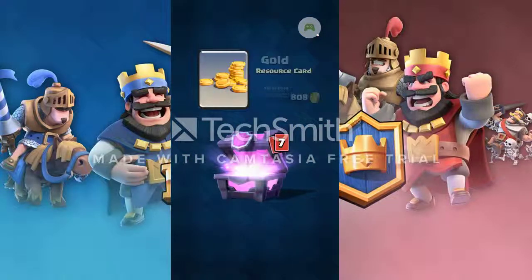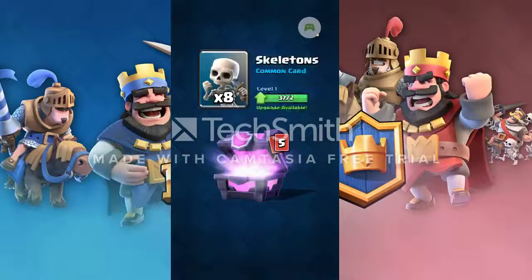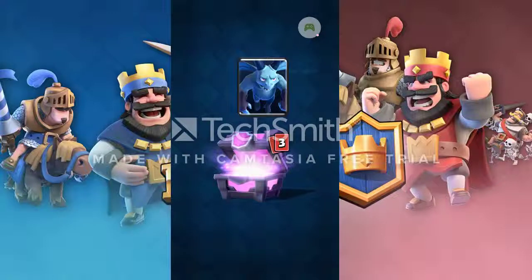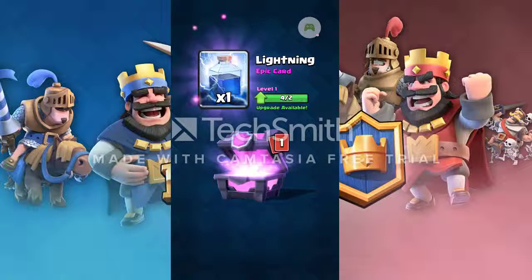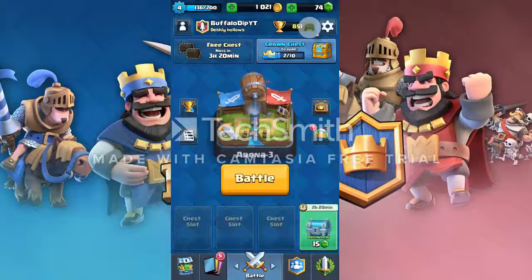Now onto the magical chest. Gold — nice amount. Arrows, not bad. Skeletons, spear gobs, minions. Really looking at this for the rares. Fireball, lightning — oh please be another rare. Yes! Giant skelly! All we need now is a balloon and we've finished arena two's cards.